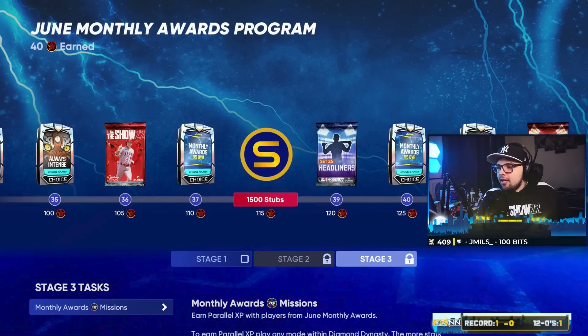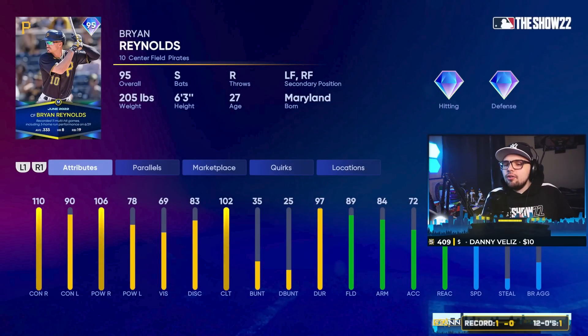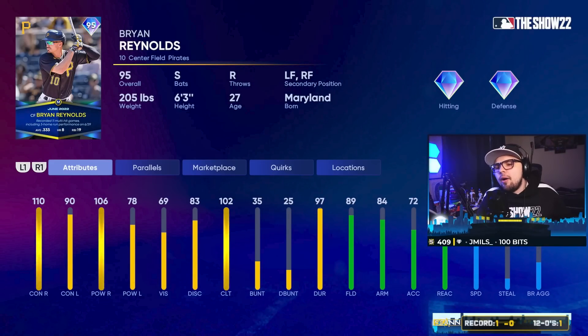Then we have our 95s. My personal favorite card — Brian Reynolds. Centerfield is weak at this point in the game. You don't have many cards with a great mix of contact, power, speed, and defense. Obviously Mike Trout is the guy that brings that mix, but outside of Trout there aren't that many, maybe George Springer. Reynolds is going to be a super viable centerfield option and he's a switch hitter, which you cannot sleep on. Switch hitting is extremely valuable on your team, and the other switch hitter options don't have this much power. So Brian Reynolds is a must-try card. I'm going to bench Trout for this card. His face of the franchise card was honestly my favorite card in the game for a while. Quirks will make this card play a little above those attributes as well.